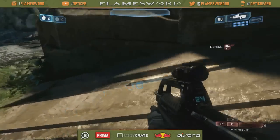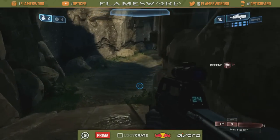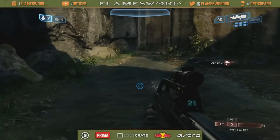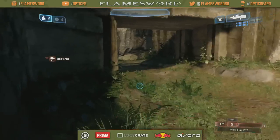Flag ramp is this big ramp right here — a pretty easy callout. This backside is their turret ramp. Like I said, this is back turret. Over here is their blob — this rock area will be called blob.